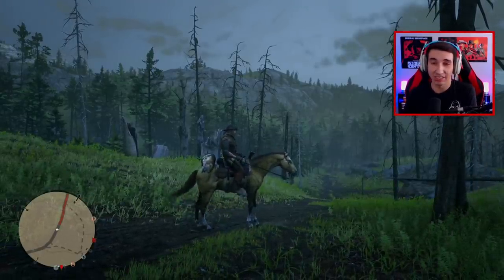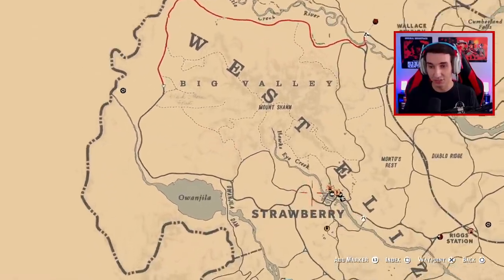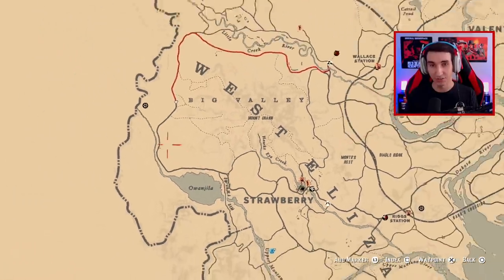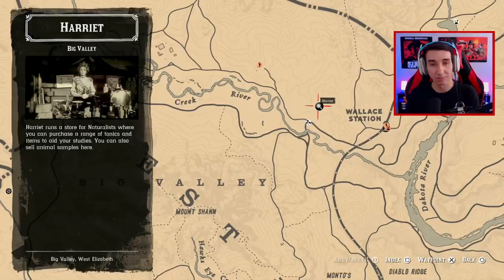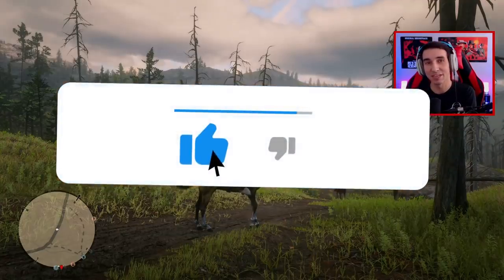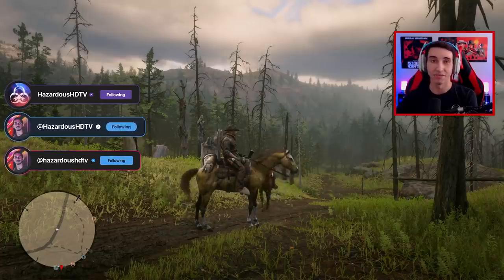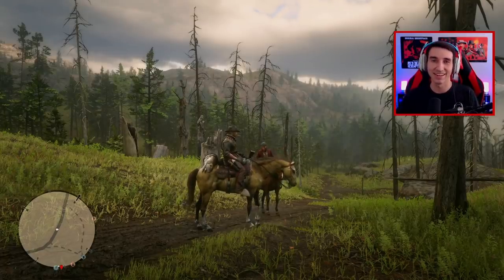We're going to go check out Harriet's mission next. To unlock the Naturalist role in Red Dead Online, head to the magnifying glass icon on the map — mine was at the Strawberry Welcome Center. Two things open up: the trapper, Gus, just northwest of Ongela Lake, and missions for Harriet, who runs a store where you can purchase tonics and items to aid your studies, and also sell animal samples. If you enjoyed this video, please like and subscribe for daily Red Dead Online content. Adios amigos.